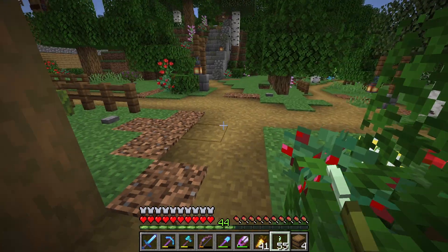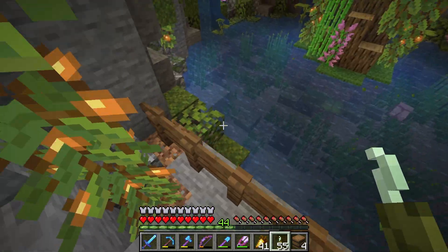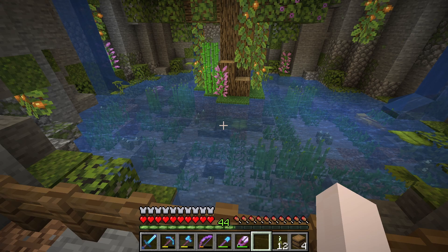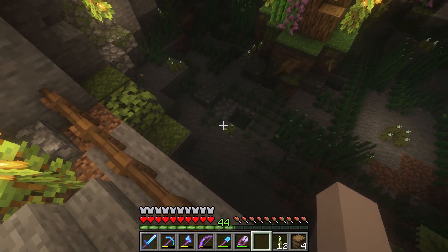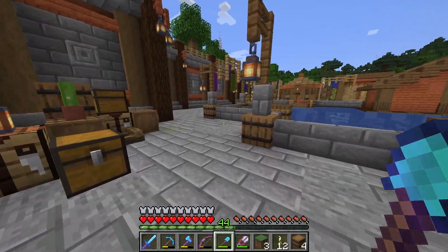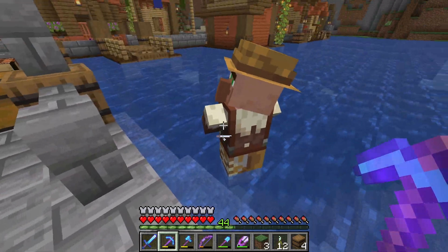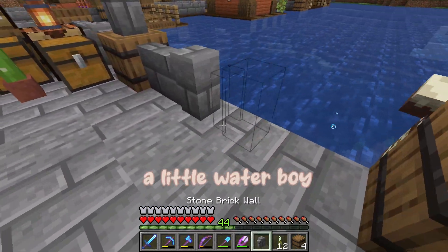Last but not least, we got some sea pickles earlier in the episode so I want to go ahead and add them to the axolotl sanctuary. Our two axolotls are still doing so good, but now time to add those sea pickles. We finally have those sea pickles and it looks so much better all lit up — so cozy with shaders on too. I was thinking about adding some glow lichen as well. Also it seems like these villagers are just going to live in the ocean because they keep falling in and can't get out. I swear these villagers are going to be the death of me — okay he just wants to be a little water boy, we'll just let him.